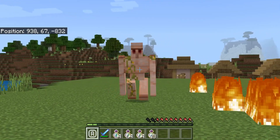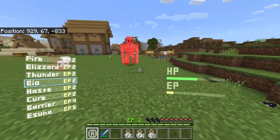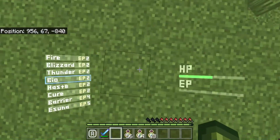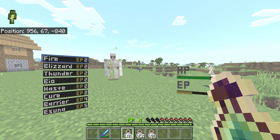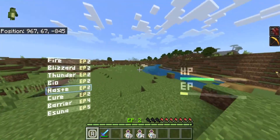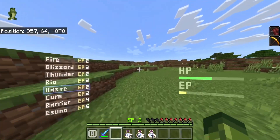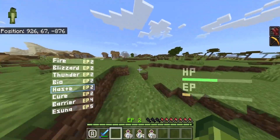The Iron Golem doesn't seem to want to die. Let's see how he does against the Biohazard — let's try this one. This adds like a poison ability, and this is also costing two. I'm going to give myself a little bit of XP and crouch and go to the Haste ability. Haste gives you speed and also the ability to break things pretty fast as well. You know exactly what Haste is.